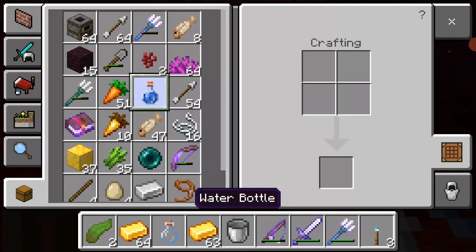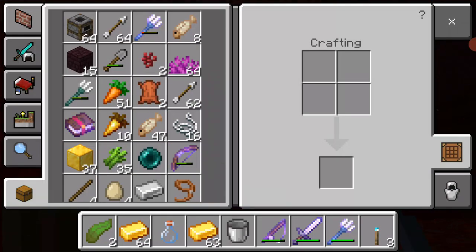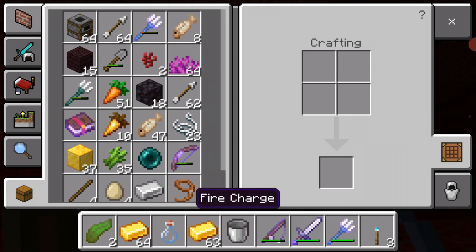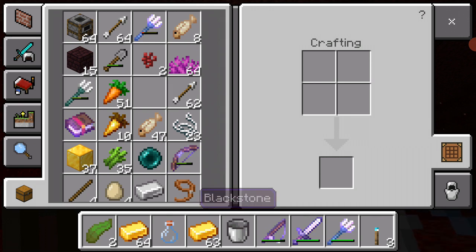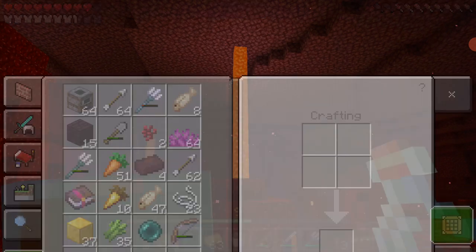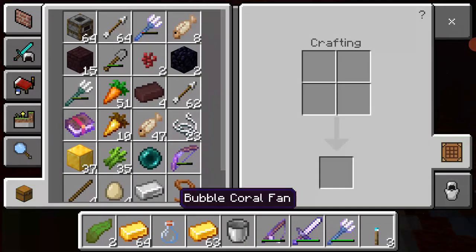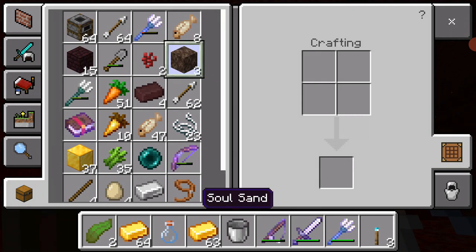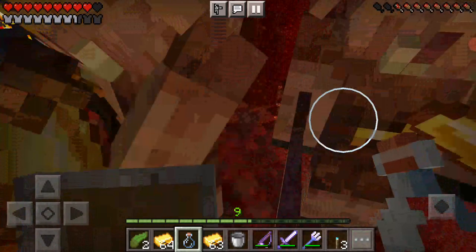I'm gonna chuck out blackstone. An extra bottle of water — disgusting. I don't need obsidian. Fire charge, no. Red nether bricks — yes! Get away with that coral. Soul sand, nice.